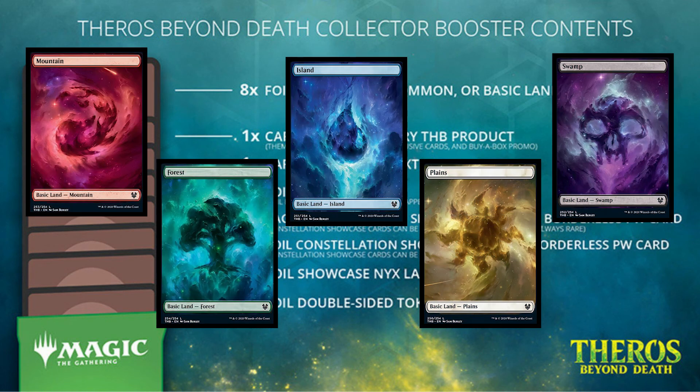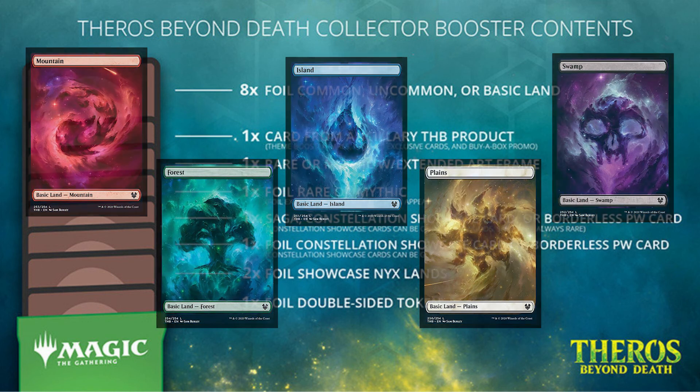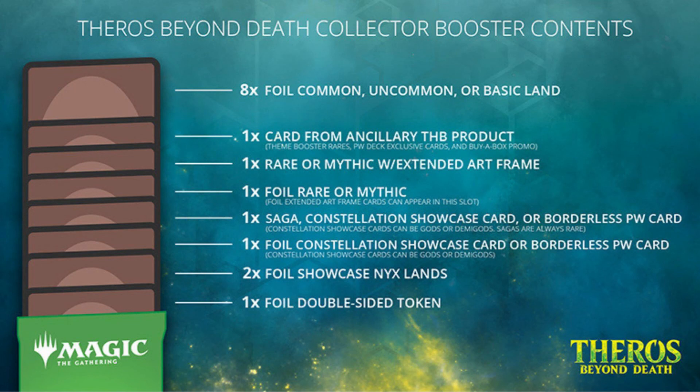Then we get to the slot where you get two premium foil basic Nyx lands — these are the full-art lands showcasing the Nyx art. There's been a lot of joking on the internet about how these look like Pokémon energy cards, but personally I think they're pretty cool and I'm glad to see that Wizards is trying something different.